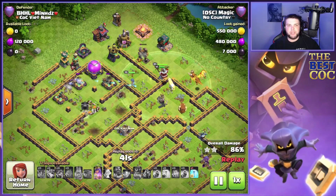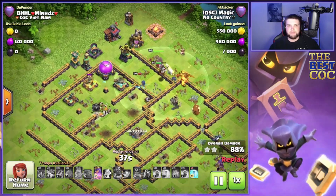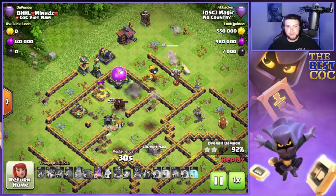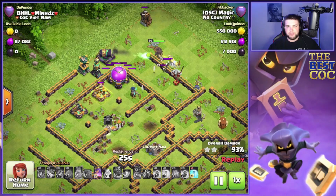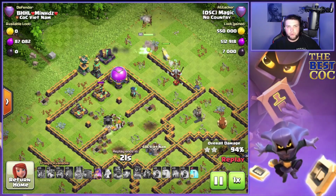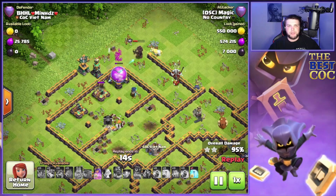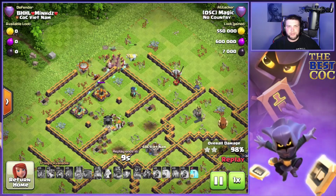Whether it's super dragons or hydra or whatever attack you're using, if you can save some hero abilities for the end — hero abilities are very important, especially the queen ability. If you can save that for the end of the attack you're going to pick up triples, especially if you can also save a freeze.